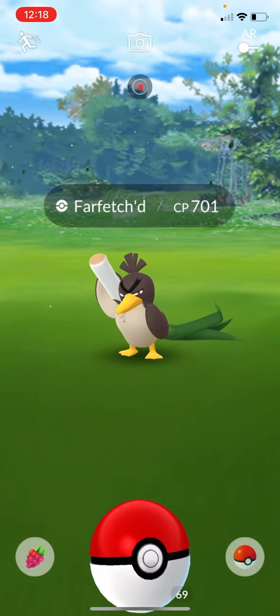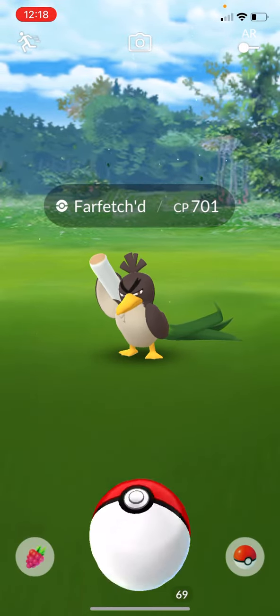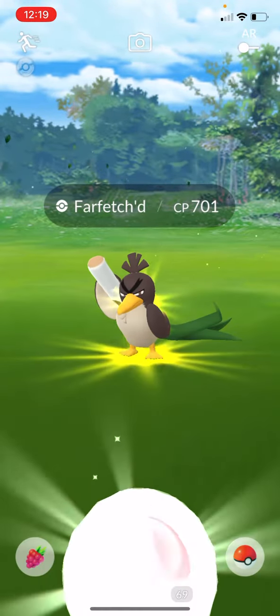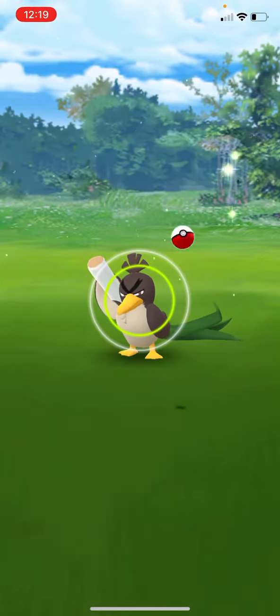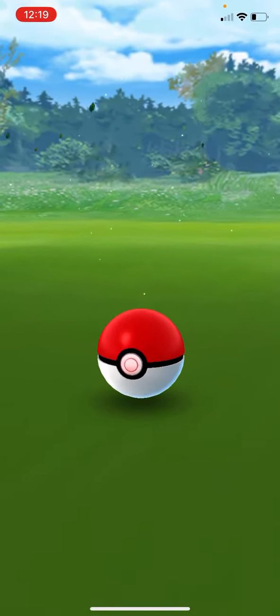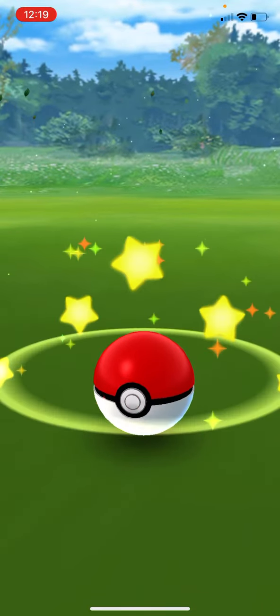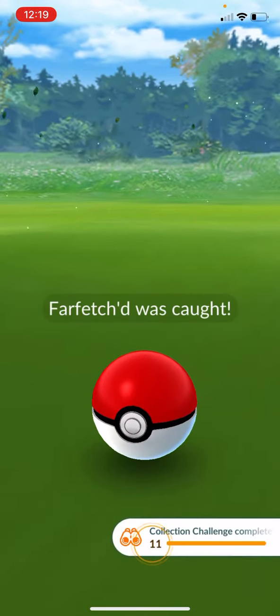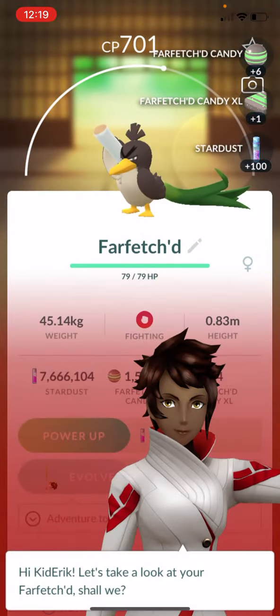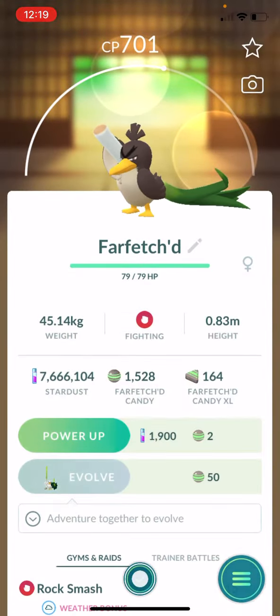And there it is. Seventeen is the hundo, and it can be shiny. So let's just collect some extra candy here. Make the catch. Put it in our collection, and then we'll get our medal. I will probably delete that.